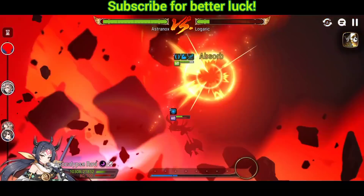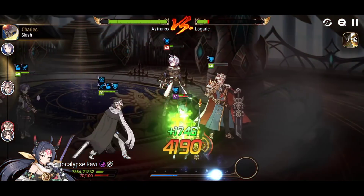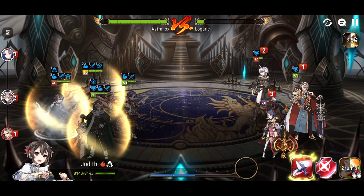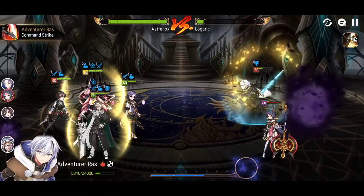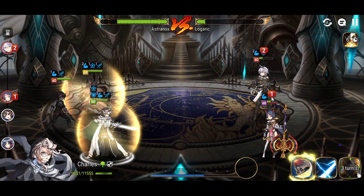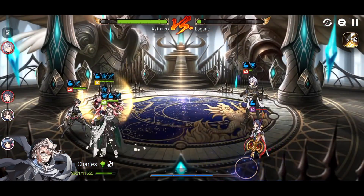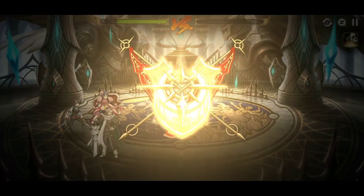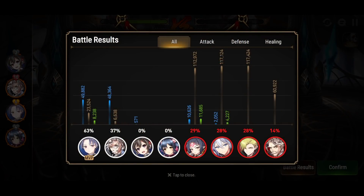Ludwig hits really hard — it's actually crazy how much damage he puts out. The barrier he provides himself is very helpful. Charles with Skill 1 into Skill 2 is just wild. We lost Ludwig but Charles took over, landing Skill 1 into Skill 2 beautifully, critting on a fire hero. Charles dealt damage on par with Ludwig who penetrates defense with Skill 3 — triggering that combo multiple times definitely pushed his damage.